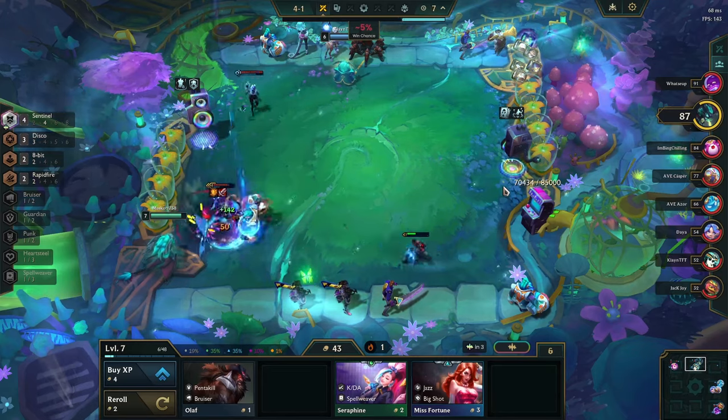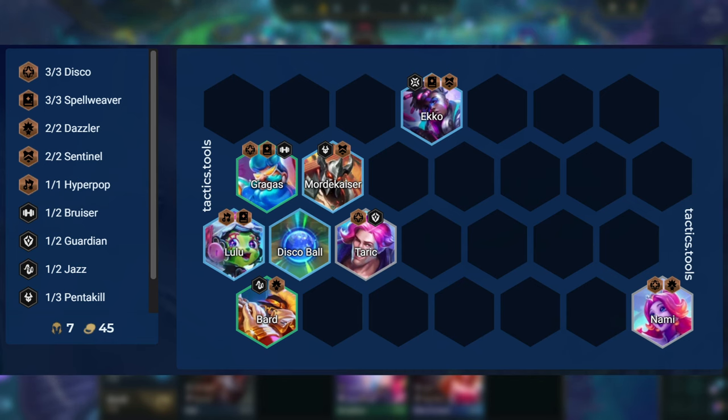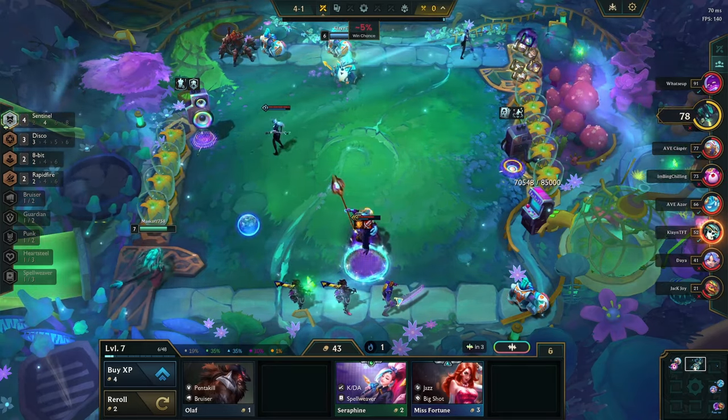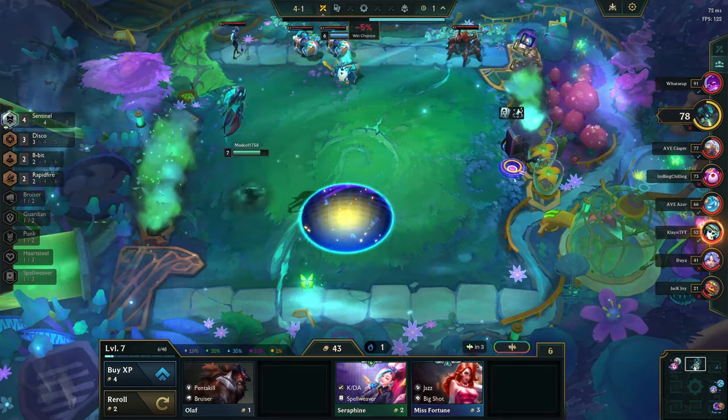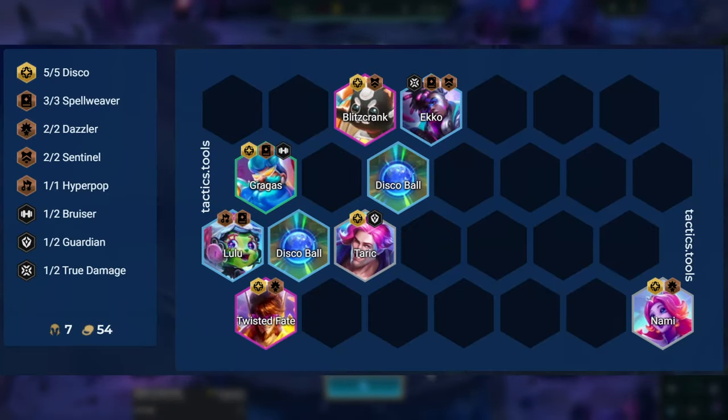When rolling at level 7, you want to end up with some variation of this board if you hit headliner Lux, and some variation of this board if you hit headliner Bard. Of course, we can get lucky and hit the 4-costs we need, but in that case we want to pick up a 3-cost headliner to run until we get to level 8. In that case, aim for some variation of this board with either Echo or Lulu as the headliner.